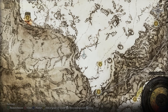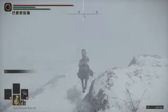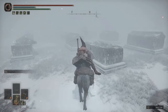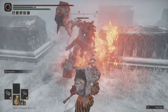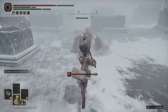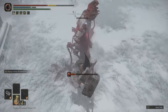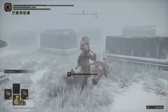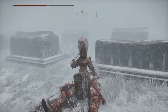The second rotten duelist is near the entrance to the Haligtree area, basically right there in the graveyard, really close to that site of grace. After defeating him, you'll get the rotten battle hammer and the rotten duelist helm.